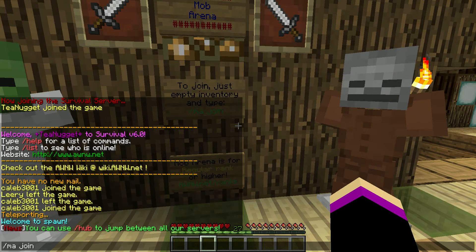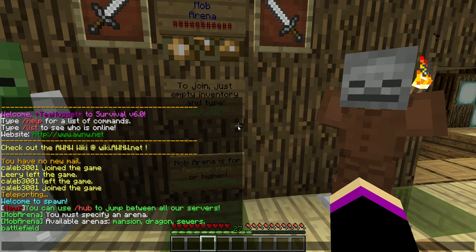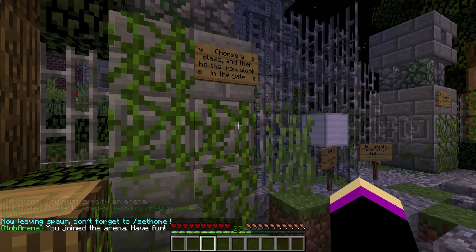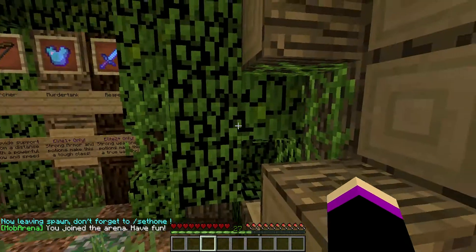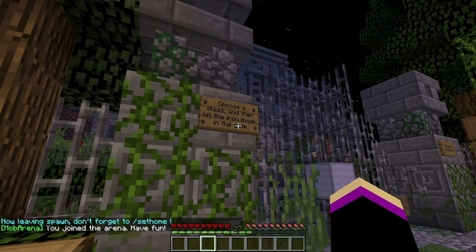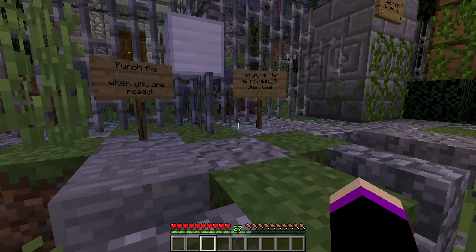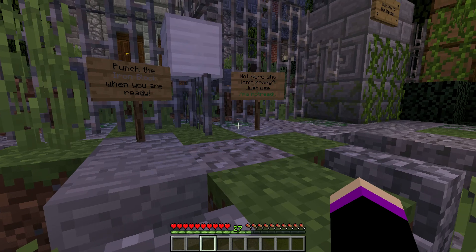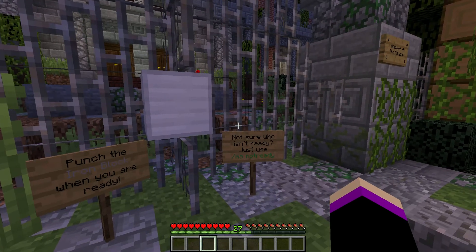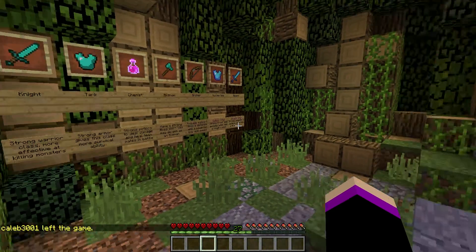So, MA join. And I'm going to do a mansion, I guess. There are signs like everywhere — you want to read everything. This one tells you to choose a class and then hit the iron block. This one says punch the iron block when you're ready. Not sure who isn't ready — just join when you're not ready. That tells you who hasn't picked their stuff yet.